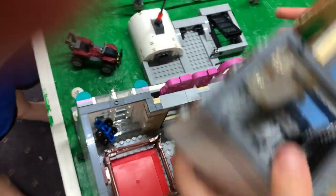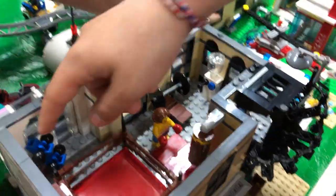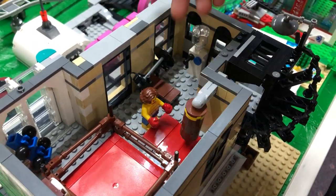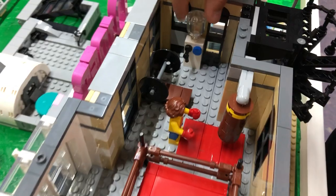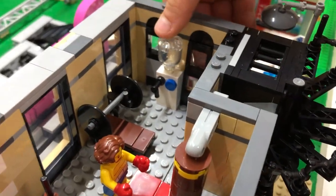There's hair on it. Right here we got the boxing ring — boxer, punching bag, weight lifting area, waters. And then we got a curly staircase down to the next level, which is my favorite. It's like the best level ever.